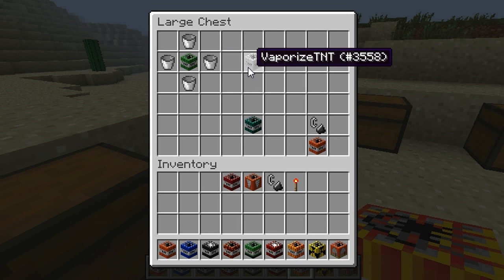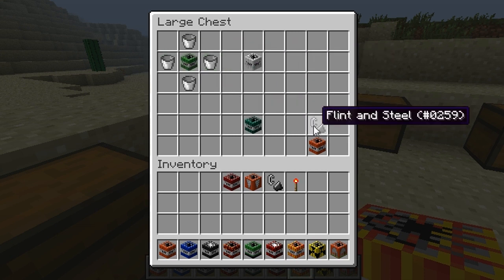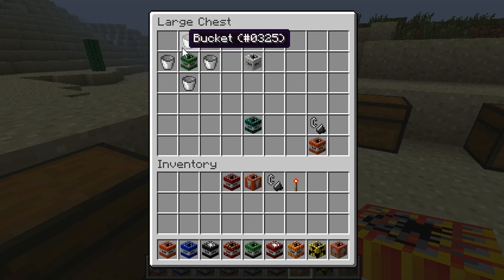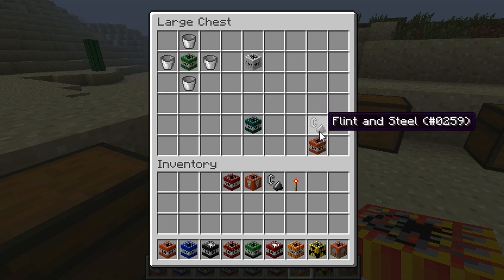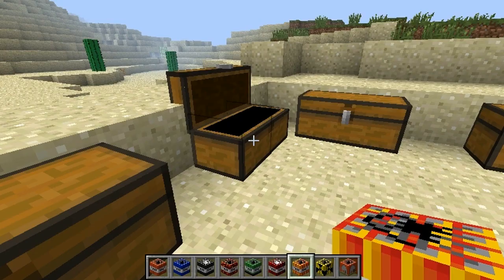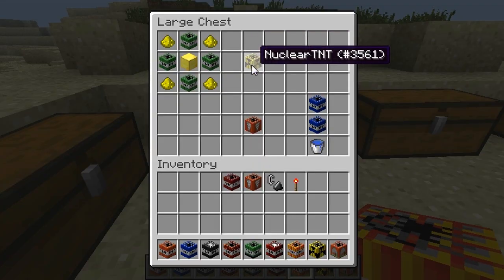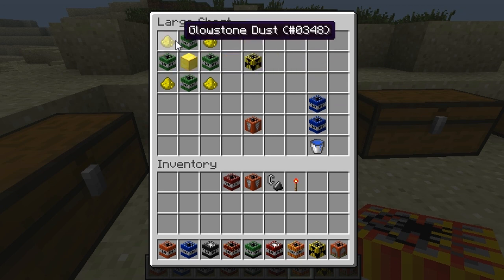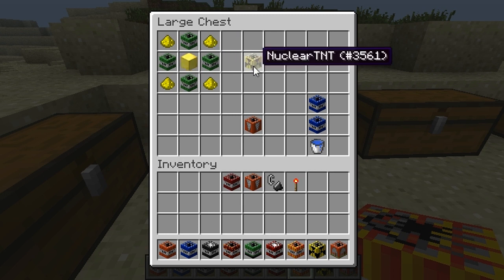A Vaporized TNT — I'm pretty sure the Vaporized TNT only blows up water and lava and leaves blocks alone. You put a normal bucket all around besides the corners and a TNTX20 in the middle. TNT below and a flint and steel right above it gives you an Ender Bomb, which basically doesn't blow anything up but if there's a guy running towards it he'll probably fly back like 500 feet. Nuclear TNT: glowstone dust in all corners, TNTX20 everywhere but the middle, and a black bowl in the middle — it acts like a nuclear bomb.